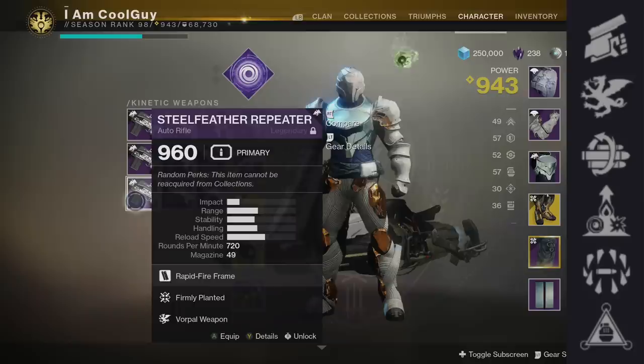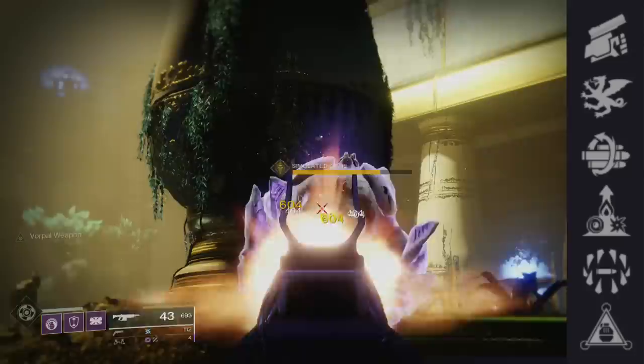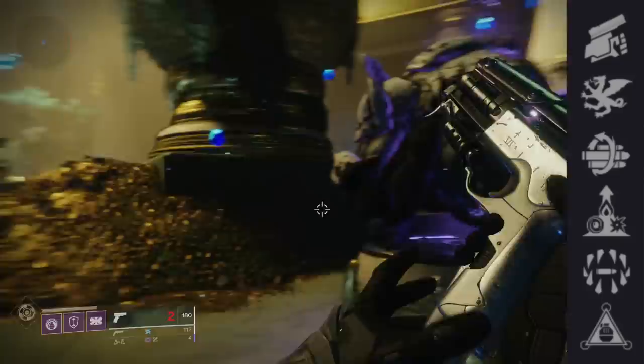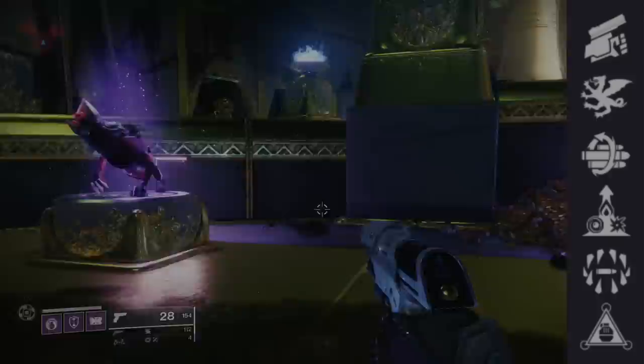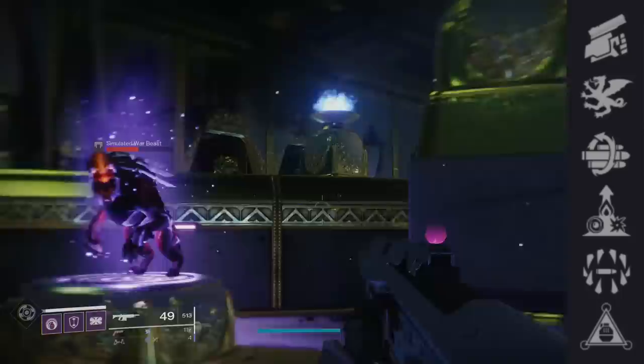We have Vorpal Weapon — increased damage against bosses, vehicles, guardians, and their supers. This works on bosses and majors. Vorpal grants 15% more damage than base, and you can stack on a major spec or boss spec for a tad bit more. I've used Vorpal on this, and even though it shoots fast it's a bullet hose — Breachlight blows it out of the water, it's clearly superior. As far as Vorpal Weapon goes: Breachlight has close to mid-range, Patron of Lost Causes has medium to long, and Trophy Hunter has super long range. In PvP with Vorpal on Steel Feather it's not too good. In Steel Feather's case, Vorpal Weapon is kind of a bad archetype to have this perk.